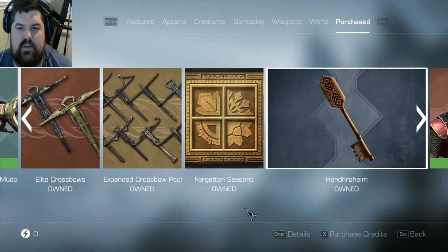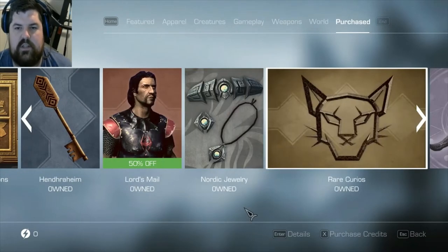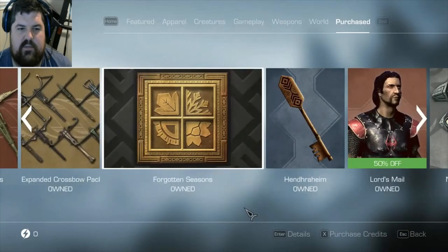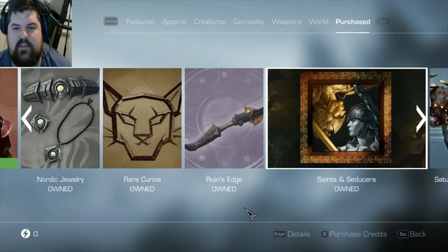Hendraheim is a house - that's pretty cool. Lord of the Mail - not using it. Nordic Jewelry - we might use those because they look cool. Rare Curios. Forgotten Seasons - we're not using anything from it, that's a Dwarven Ruin, and I hate Dwarven Ruins. Ruin's Edge - kind of cool, not going to use it. Saints and Seducers - this is the one we might use armor from.